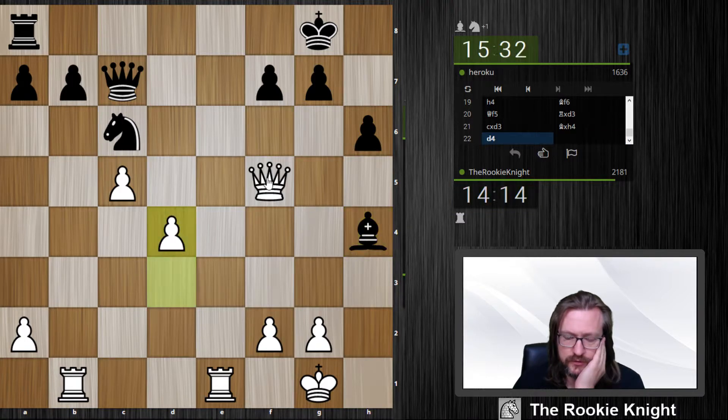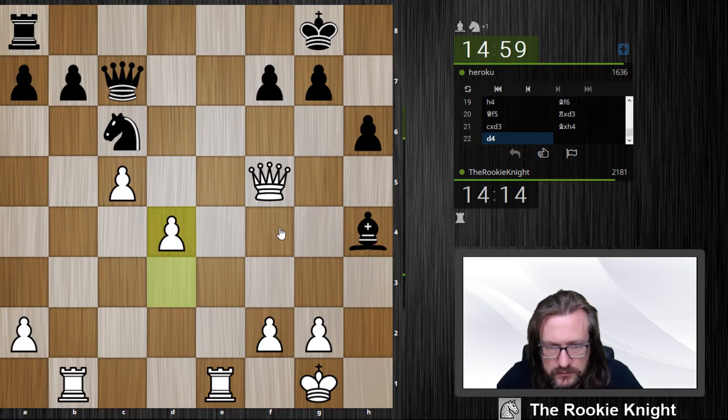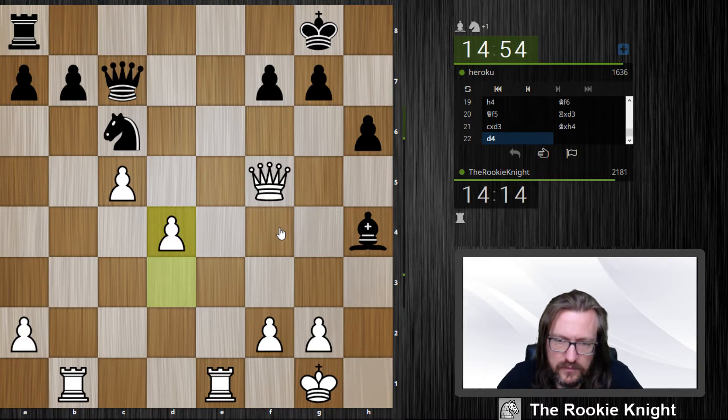I try to trick him — if he takes I have queen e4, forking bishop and knight. Otherwise I play d5-d6. Maybe I'd have rook e4 and rook f4 also. This game is interesting now — he has a slight material advantage, but I have some pressure.